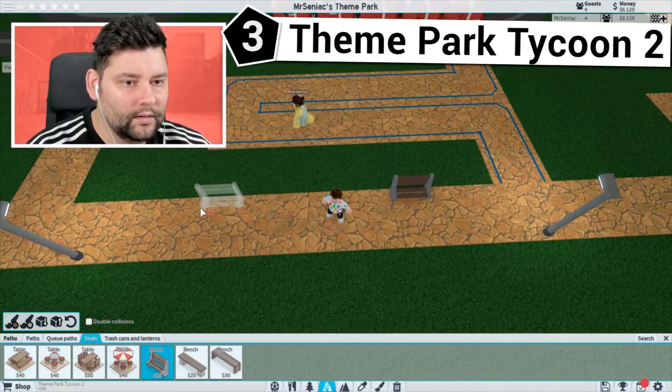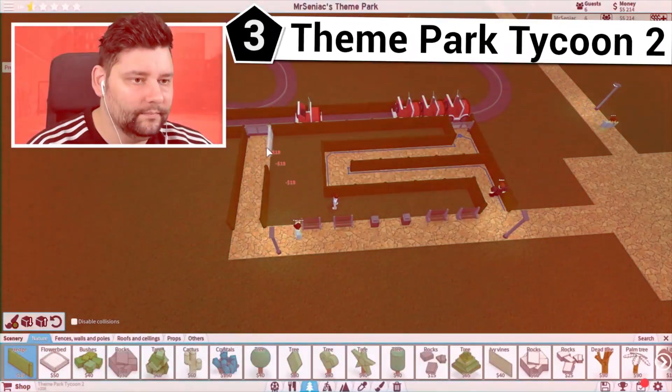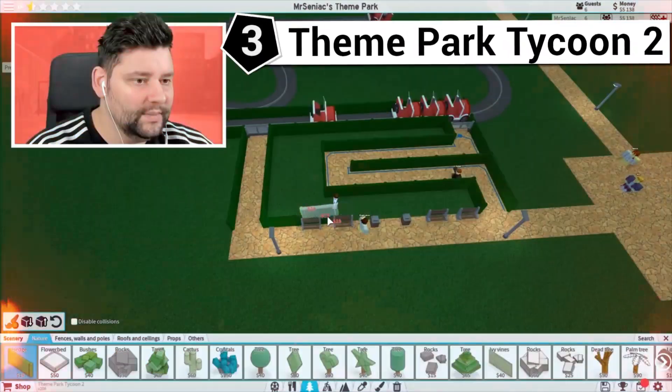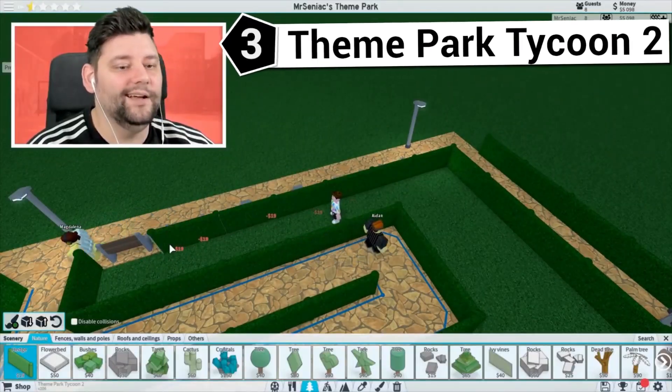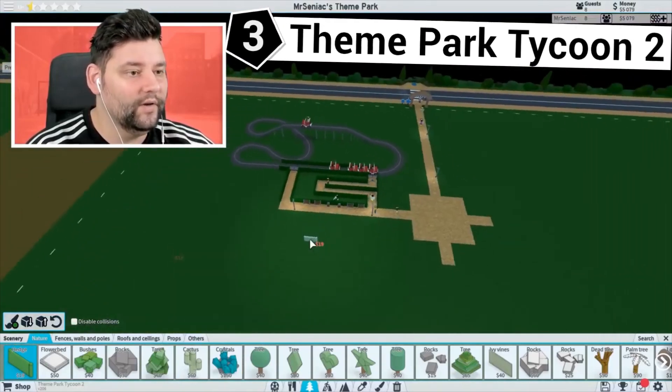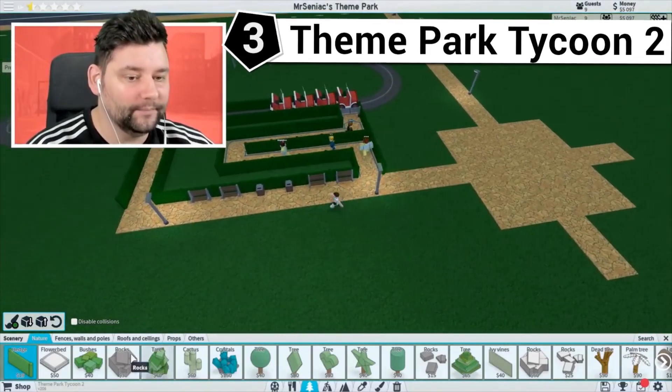You can tell people to forget Disneyland and instead come to your theme park. You can do it solo or with your friends — you are the owner. You can make your own crazy twisting rides and so much more. There is so much creative freedom that allows you to make your dream theme park. It is super addictive and one of the best tycoons you will find on this list.